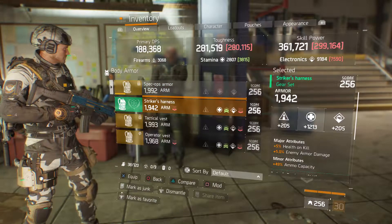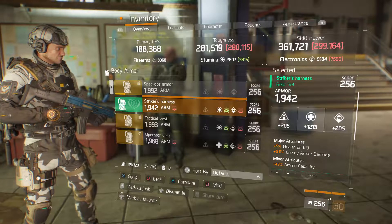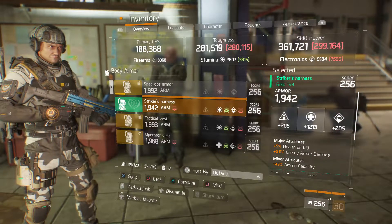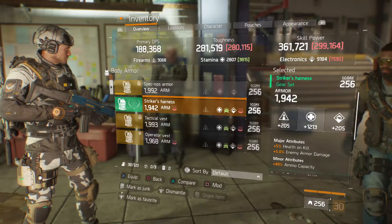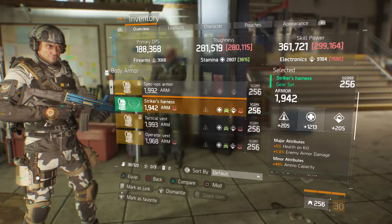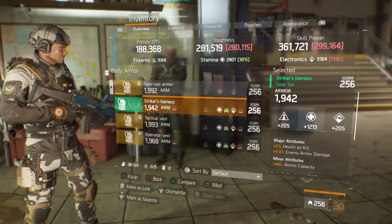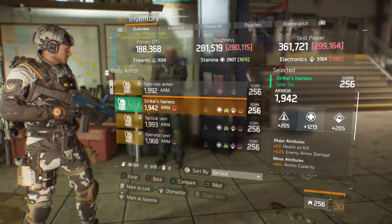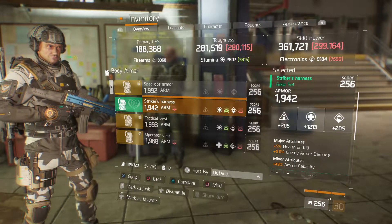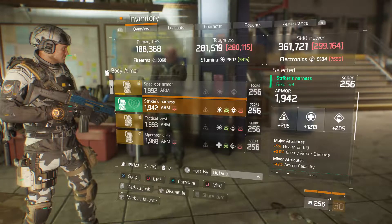We have a Striker's Harness with 1942 armor, 1213 stamina, 5% health on kill, 5% enemy armor damage, and 49% ammo capacity. Usually on your gear I tell you what I would do — I would probably try to get some health rolled on it, and the major attributes or skill depending on what my build is.